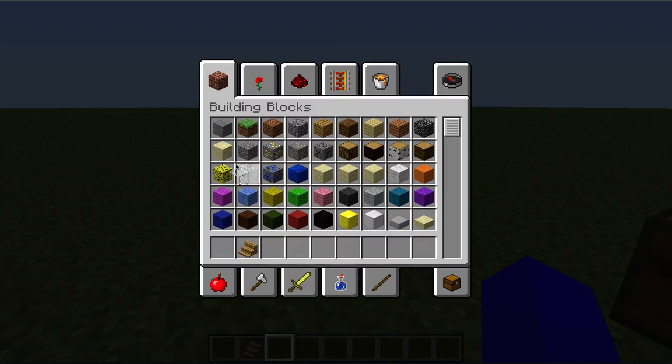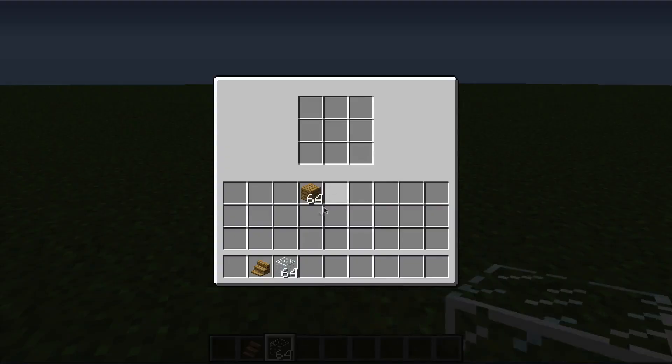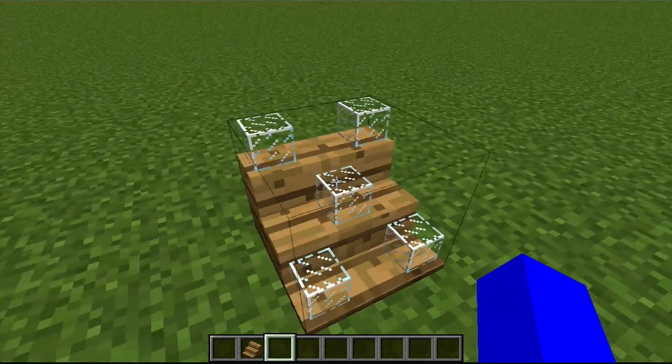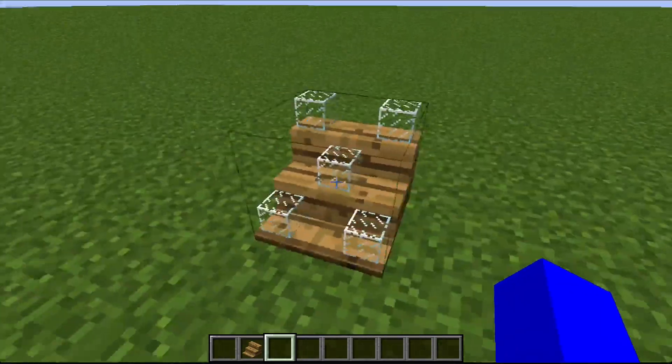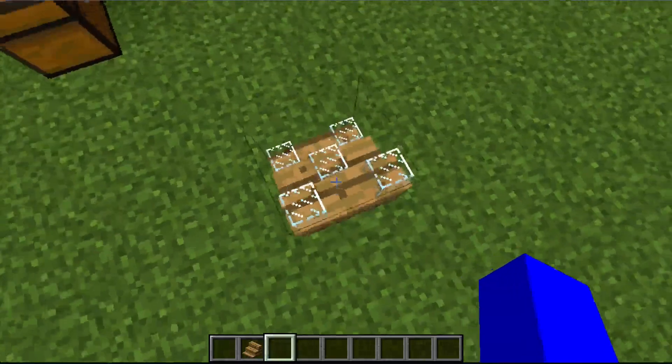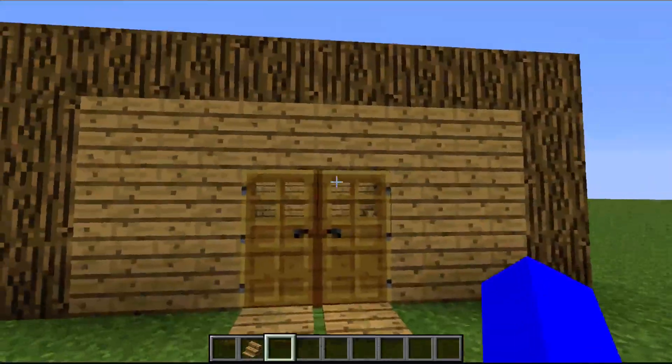Once you have a shelf, you place it down. Let me give myself a random item — let's say glass, multiple glass. You right-click on a shelf and you have this interface where you can place items. I'm just going to place it like so, and here we have glass on the shelf. It can be displayed in your room, in your house.